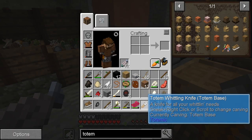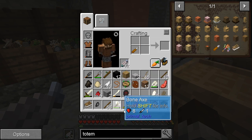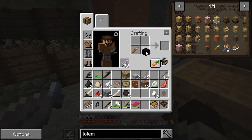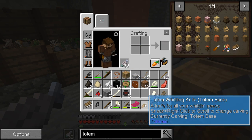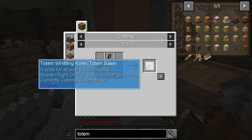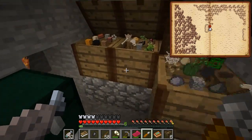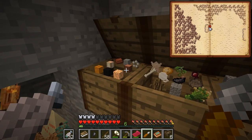Uses. Carve a totemic base out of oak wood? Dark oak wood? Let's see - knife for all you're willing to need. Sneak right-click on the scroll to change carving. Currently carving totemic base. So let's get some wood and see if we can work this out.